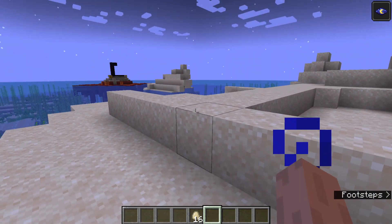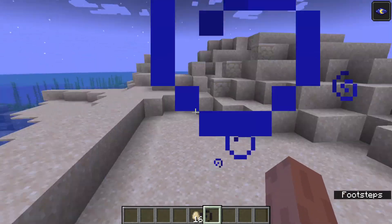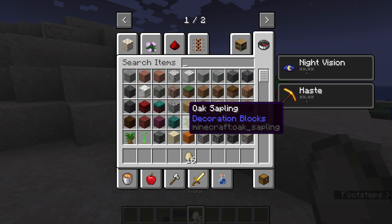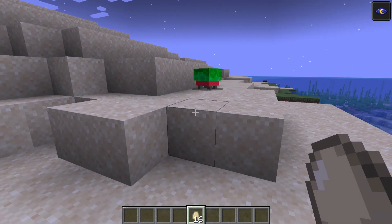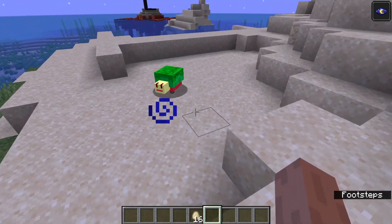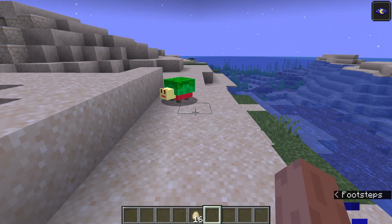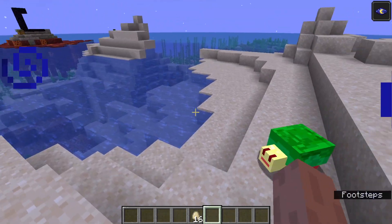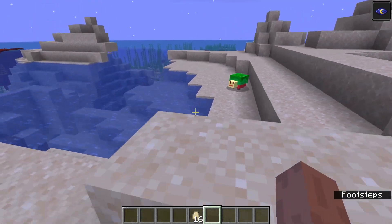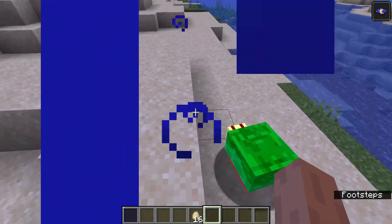What the sniffer will actually do is that you will be able to make it sniff flowers, and upon sniffing flowers it will have a chance to give you a rare ancient flower or rare ancient seed that can be grown into new flowers, which is cool. I've roughly replicated that — upon giving it an egg, it will randomly dig up an item, just to give you an example of how it will work. Obviously it won't do exactly that; it will sniff out flowers and dig up whatever the ancient seeds or flowers will be. They just said if we vote for the sniffer, we will get a new vegetation type.